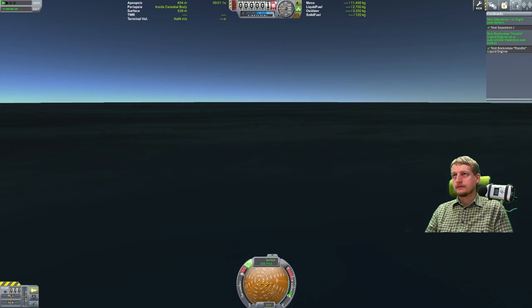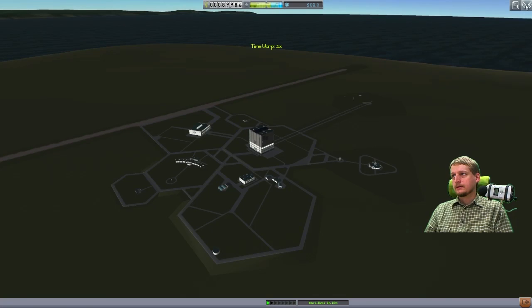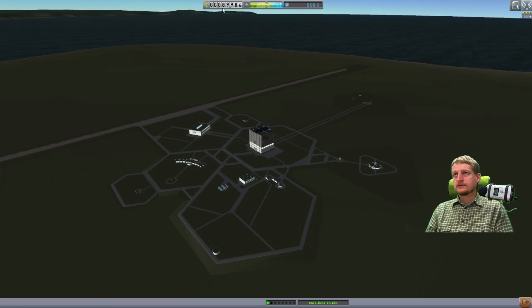It's only 6,000 altitude now. But I did fulfill the contract. Come on, give me the mission report pop-up. Go to space center - no mission report pop-up, but contracts are fulfilled. I've got 89,900 funds.